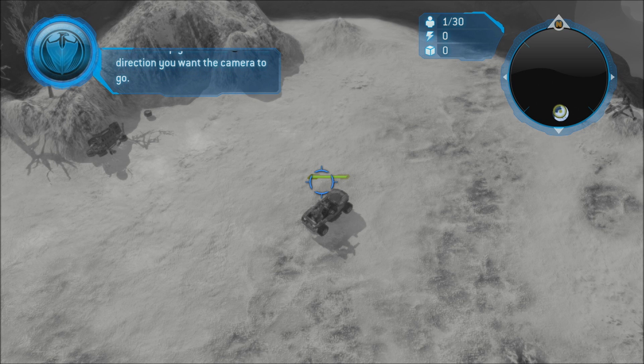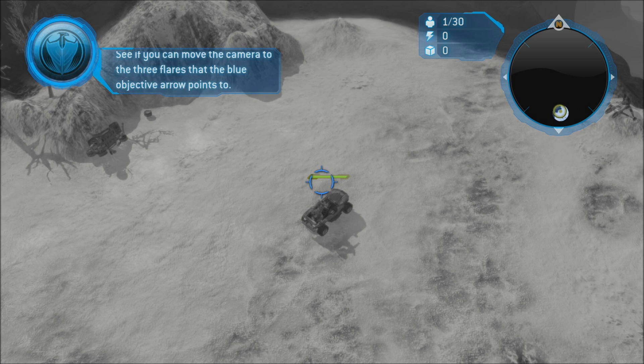You will simply move the left thumbstick in the direction you want the camera to go. See if you can move the camera to the three flares that the blue objective arrow points to.